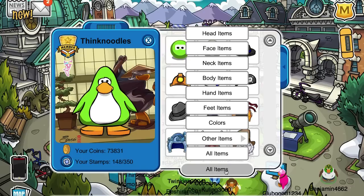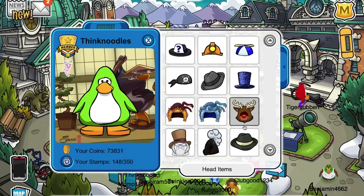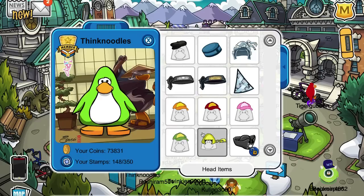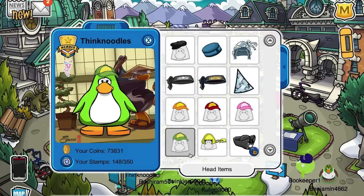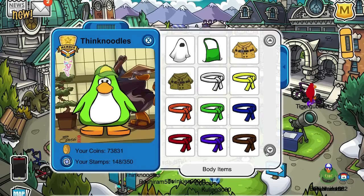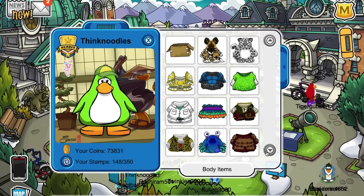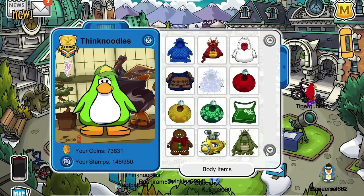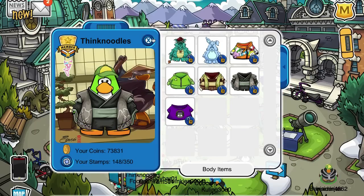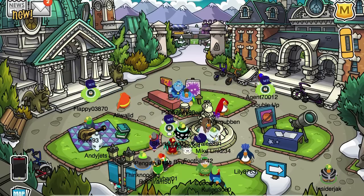I'm going to put on that hat we just got. There are a lot of costumes and stuff in this party, and you use points — not coins — to get them, which I think is actually pretty cool. Let's put on a little bit of a shirt... actually, we'll just put on the robe. That's fine.